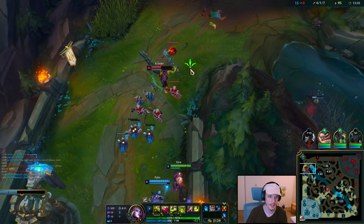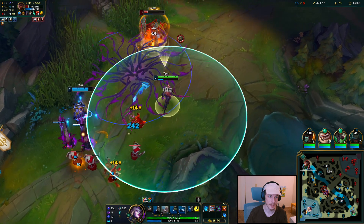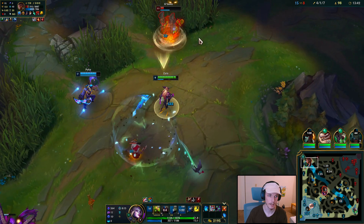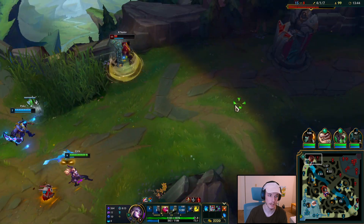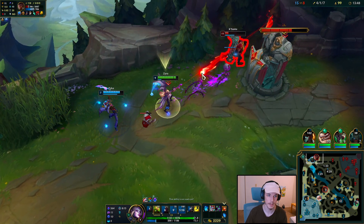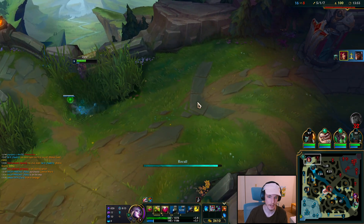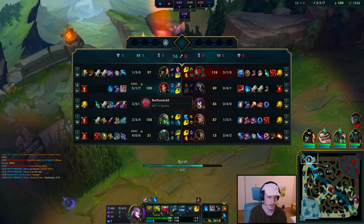He uses his thing — smite, E, W, Q. I'll just use Zyra like this. Q — oh, close. I think I still have him. You always want to align yourself left to right rather than diagonally. So much easier to land the skill shots.